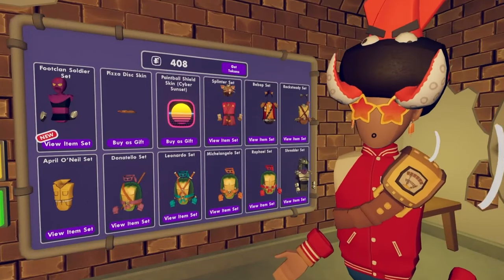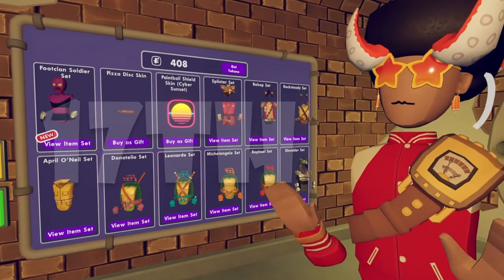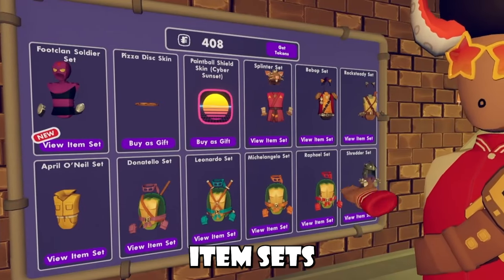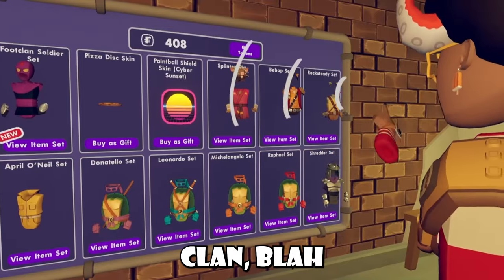TMNT is closing soon — it'll be over on the 17th, which is in about 3-4 days. Due to that, all the item sets in the store are 20% off: the Splinter sets, all the turtle sets, the Foot Clan, and more.